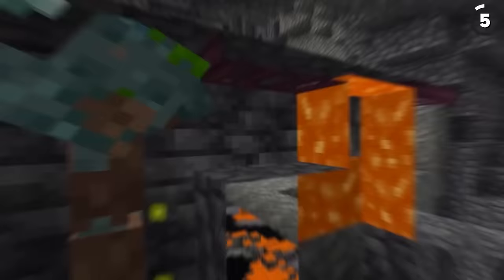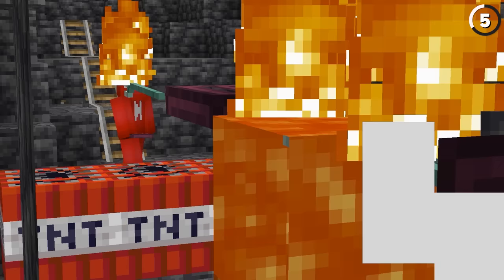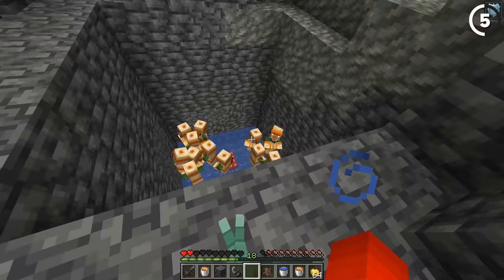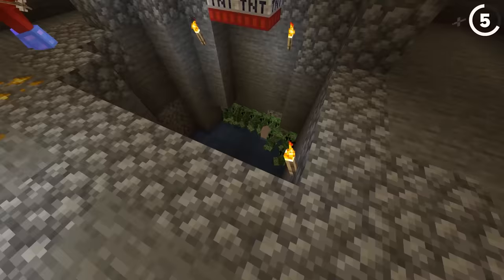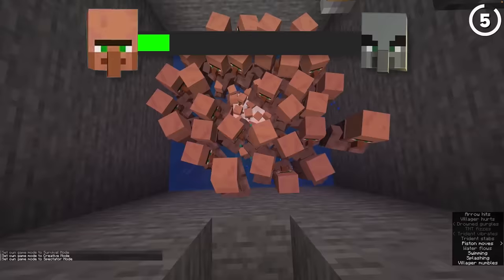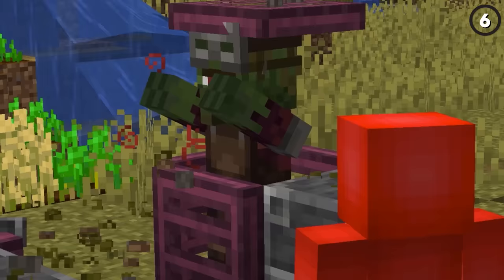While zombifying villagers one by one might be slow, all it takes is one drowned mob to speed that right up. As this user on Reddit shows, if we get a drowned mob with a trident into this system and it throws the trident at us, that trident will catch on fire — which we can use to ignite TNT, causing all of the villagers down here to die on the spot and coincidentally all turn into zombies. It's a lot more practical but also a lot more cruel, so maybe check your morals at the door.